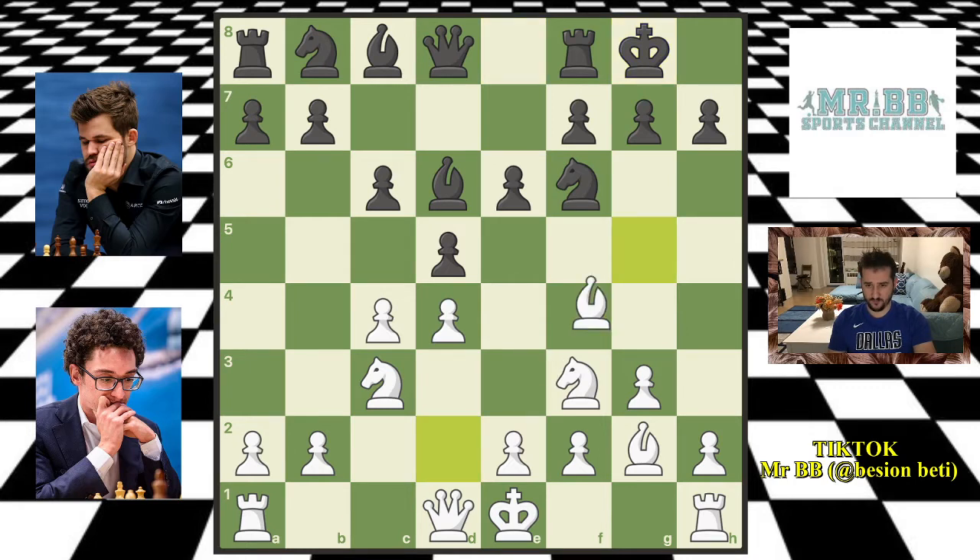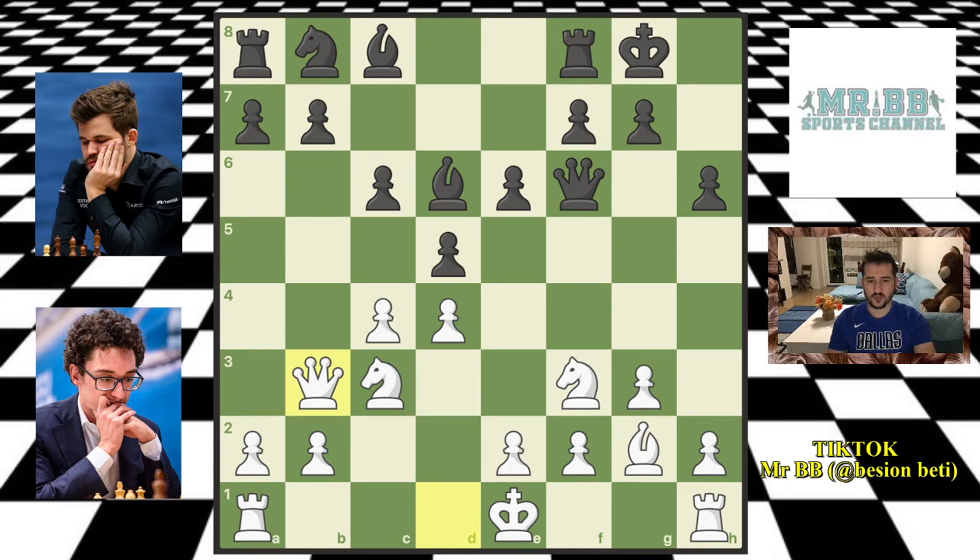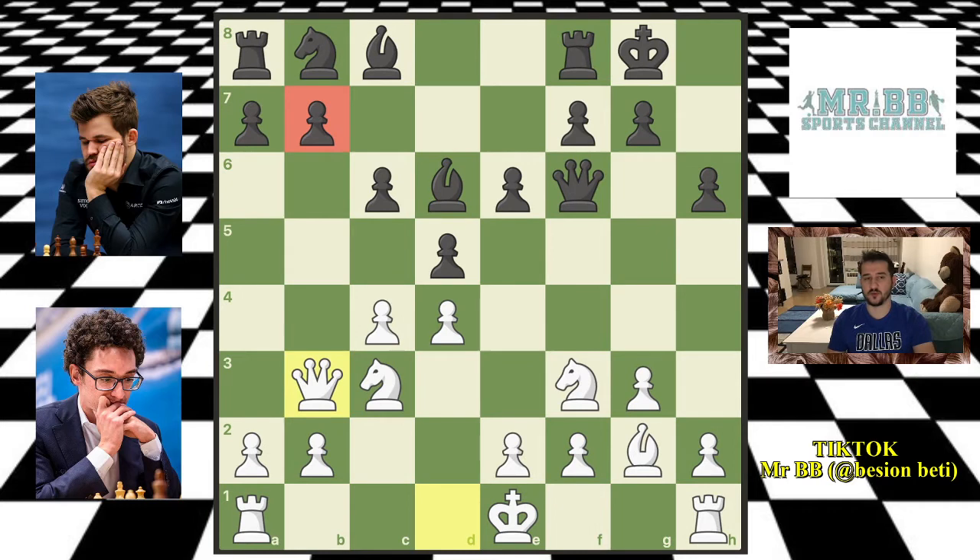Fabi goes Bg5, putting pressure and pinning the knight — the knight can't move because the queen will hang. Magnus goes h6, asking questions about what Fabi is going to do with his bishop, whether he's going to go back or trade. On f6, Fabi decides to trade the bishop for a knight. It's not bad in those positions, especially in the Catalan opening. Magnus goes queen captures on f6 and we have Qb3 from Fabi.